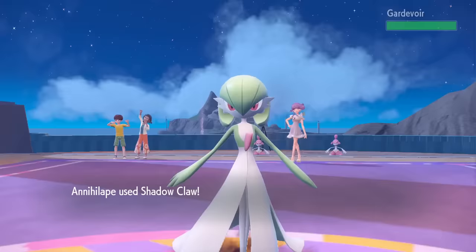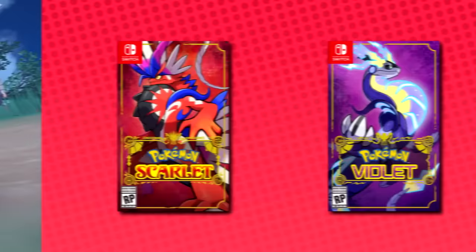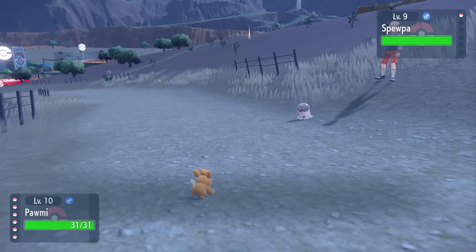Starting with Pommy, a surprisingly very useful Pika clone found on the first route. We're also doing a giveaway for copies of Scarlet and Violet, so if you want to use this cute little mouse yourself, just subscribe, watch to the end, and comment what Pokemon you're most excited to use. On this very first route, the only thing you need to worry about when running through here is Pommy.